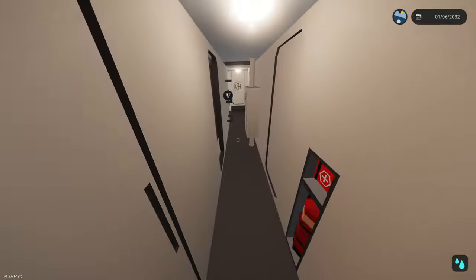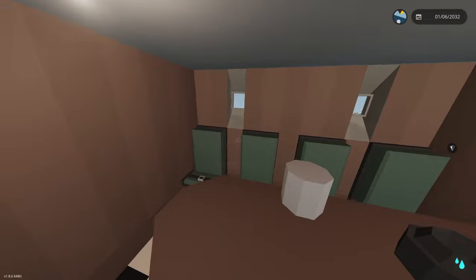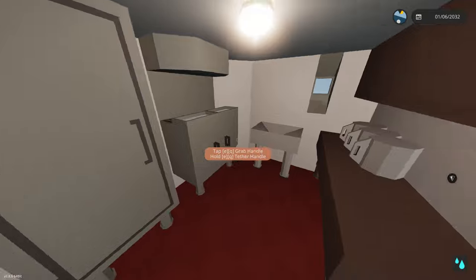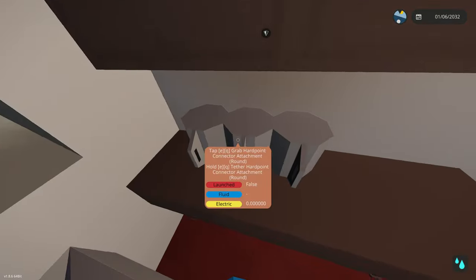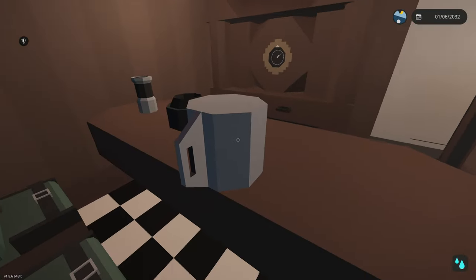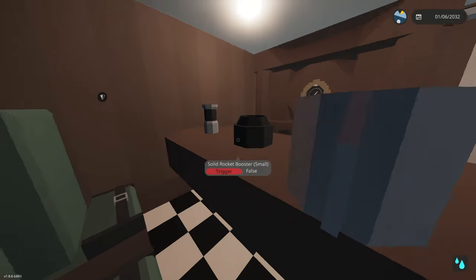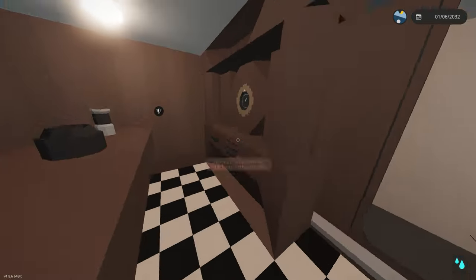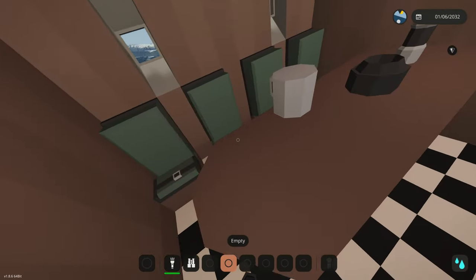Let's go make ourselves some dinner. It's really getting wavy out there. We're just going to make some food and go sit down in the mess hall with our coffee mug. There's a cool clock design in here. Meanwhile, outside it's getting pretty insane.